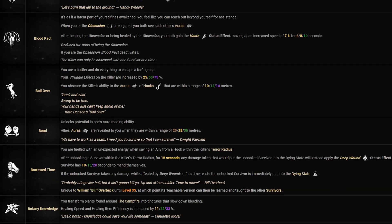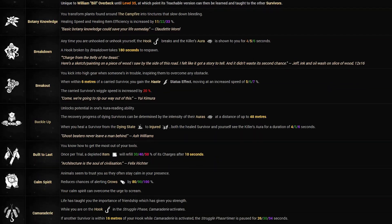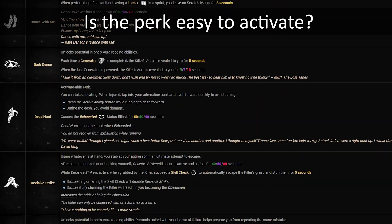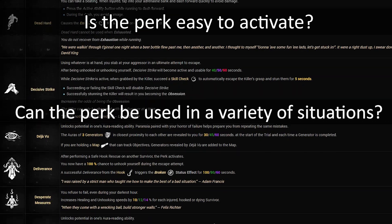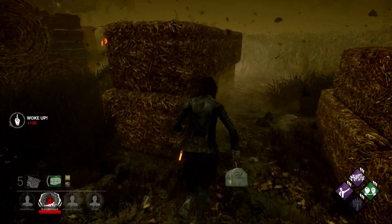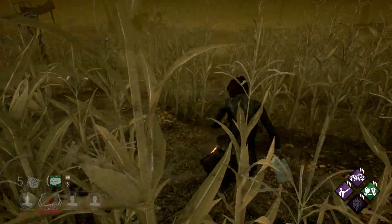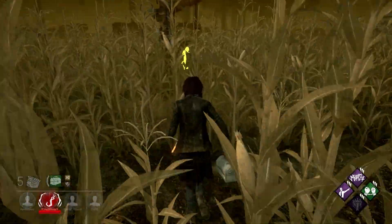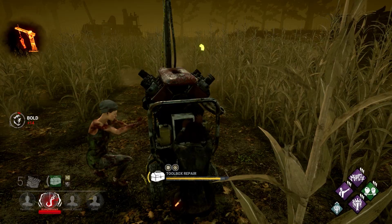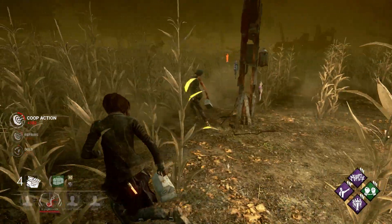This brings us to our first tip: pick useful perks. A useful perk is one that answers yes to one or more of the following questions: Is the perk easy to activate? Can it be used in a variety of situations? Does it have a strong effect? One example of a very useful perk is Bond. It's easy to activate since it's completely passive, can be used in a variety of situations such as finding teammates who need healing or locating generators, and it has a strong effect since the information it provides directly impacts your decisions during a match.